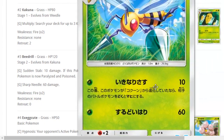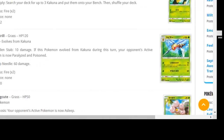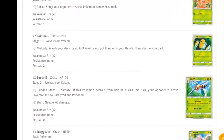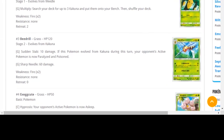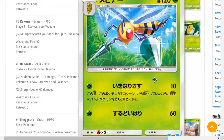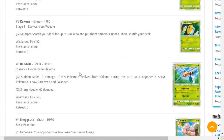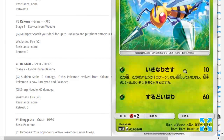First up we have the new Beedrill. When-energy attacks are never that bad, but I think this is definitely a card worth bulking. Sudden Stab does 10 damage — if this Pokémon evolved from Kakuna during this turn, your opponent's Active Pokémon is now paralyzed and poisoned. With Choice Band that's 40 damage, you paralyze and poison them, and if they can't switch out that's 60 damage. You can devolve them — if it's like a Ralts or a Tangela and they used Rare Candy, that's a knockout.